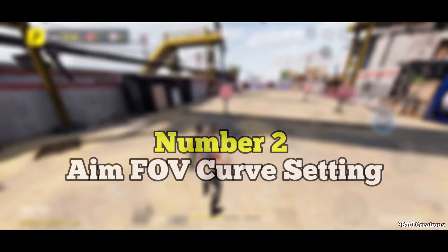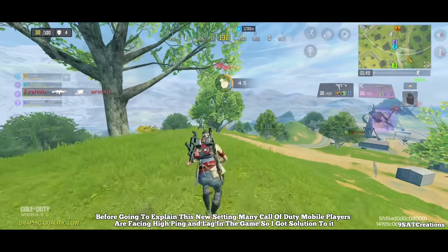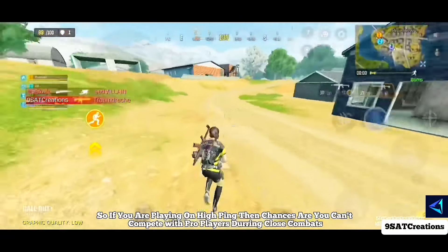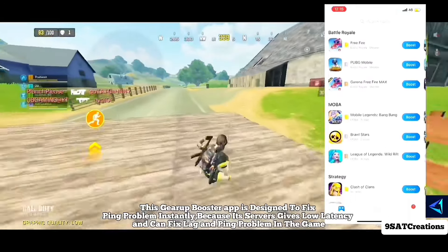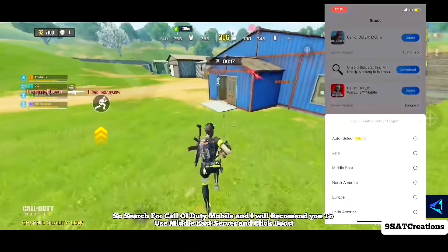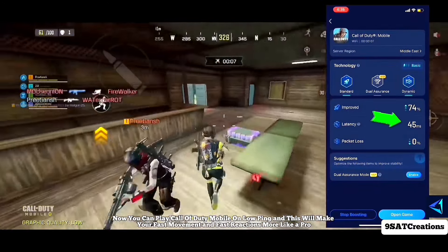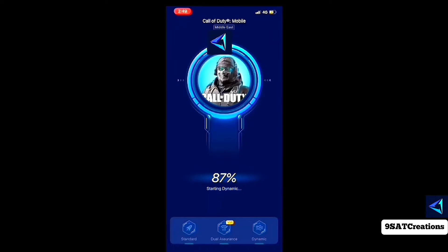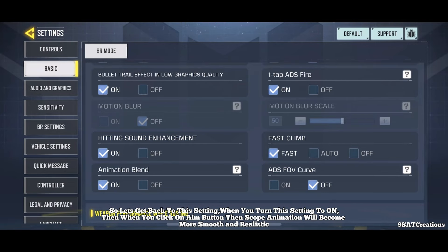Number two: FOV Curve setting. Before explaining this, many Call of Duty Mobile players are facing high ping and lag. If you're playing on high ping, you can't compete with pro players in close combat. Check the link in the description and install the Gear Up Booster app, which is designed to fix ping problems instantly with low latency servers. Search for Call of Duty Mobile, use the Middle East server, and click Boost — then you can play on low ping like a pro.